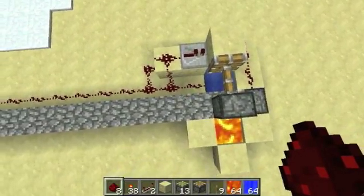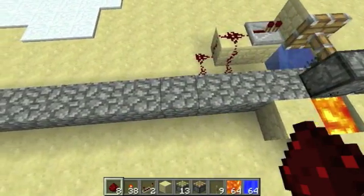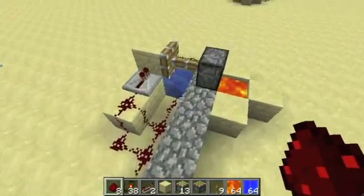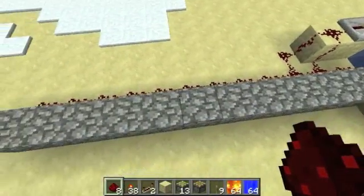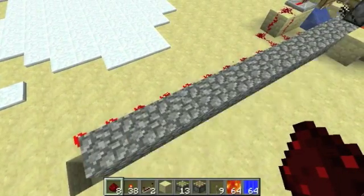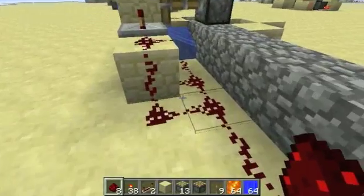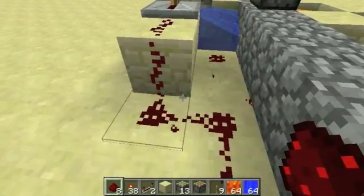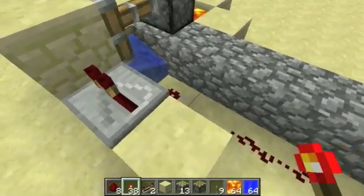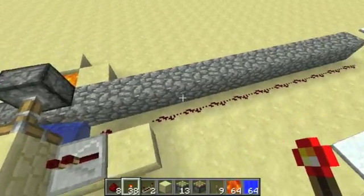Now this one is even simpler. You'll see that wherever I knock a block out, it's going to fill that block in again. If I can take out a bunch of them, they're all accounted for. This is the same thing as the other cobblestone generator, just with a bit of a — it's an AND gate actually.